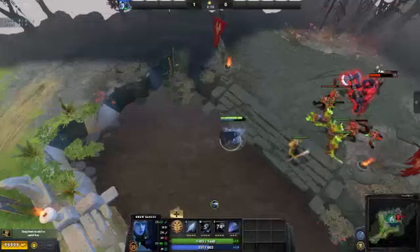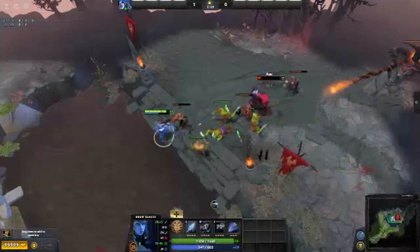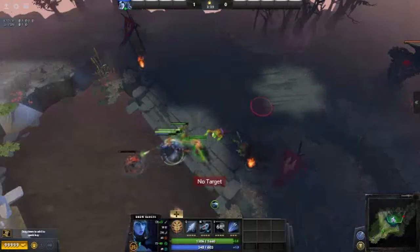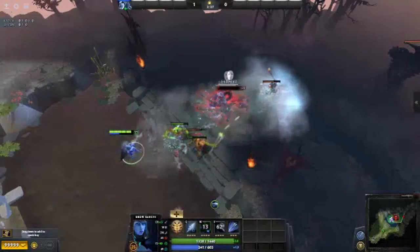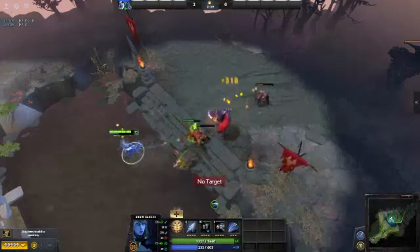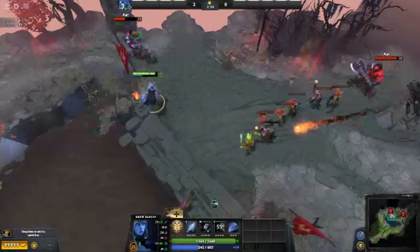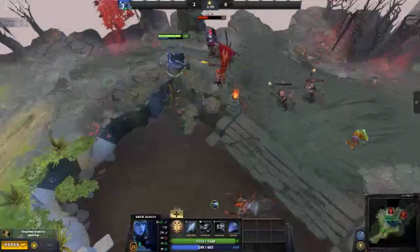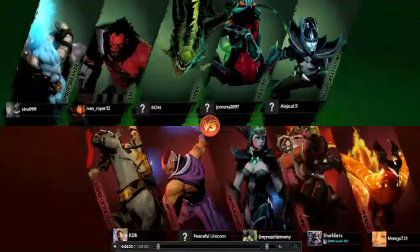Her fourth and final ability is a passive ultimate called Marksmanship, which grants Drow a bonus to her agility as long as she remains 400 units away from enemy heroes. With Aghanim's Scepter, her attacks splinter on the primary target and hit nearby units for reduced damage. These splintered projectiles cannot target couriers, buildings, or wards, but those can still be used as primary targets. They also ignore hidden or stealthed heroes. You can tell the aura is active by the blue shimmering aura surrounding Drow Ranger.